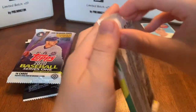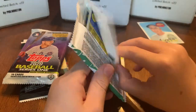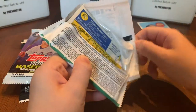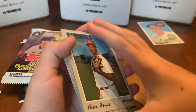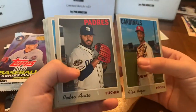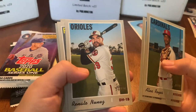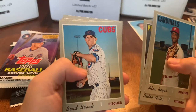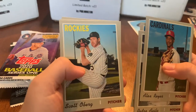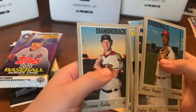Nolan, what are you starting with? 2019 High Number Heritage. Looking for Fernando Tatis, Pete Alonso, Gleyber Torres, Eloy Jimenez, Alex Reyes, and Pedro Galbana. Cards pulled: Merrill Kelly, Renata Nunez, Hector Neris, Brad Brach, Scott Oberg, Omar Narvaez, and Carson Kelly.